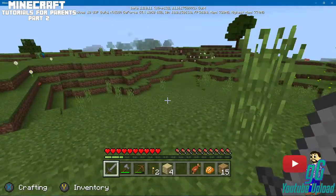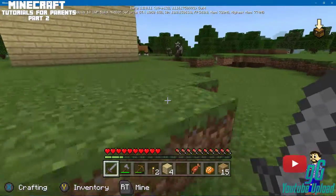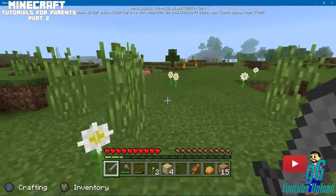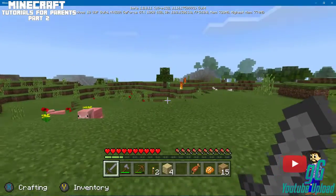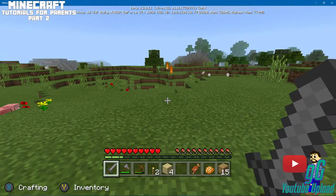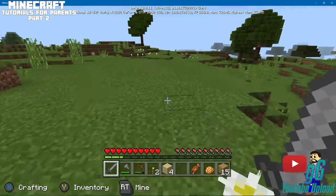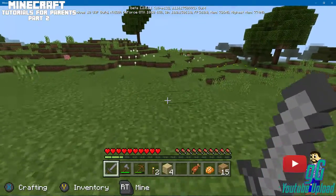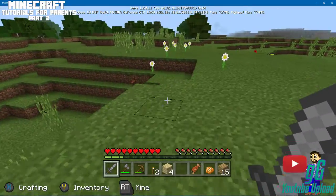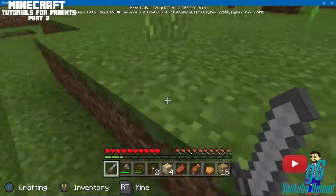Watch out for creepers — they were actually a bug in the original game, and I'll try to explain what I mean. That green thing right there can be out during the day. It will hiss and when it hisses it explodes — it makes a hole and will blow up your house. This rotten flesh here — if your wolf gets injured you can feed it to heal.